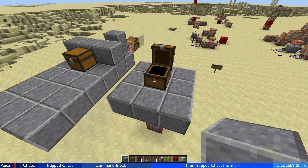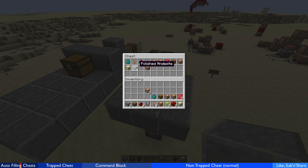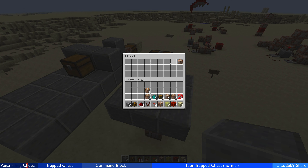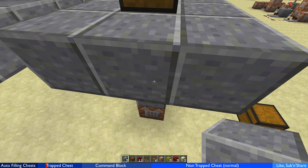Hey guys, welcome back. Today I've got a quick video for you. I had a question on Twitter about how to create self-refilling chests. The user wanted to create a chest that every time you open it and remove some of the contents, it automatically refills itself. This is very useful — for example, this user wanted mini-game instruction books that always appear full when you open the chest.